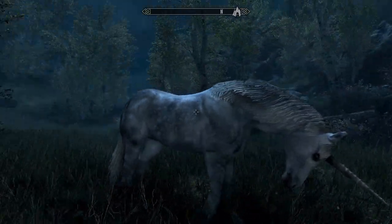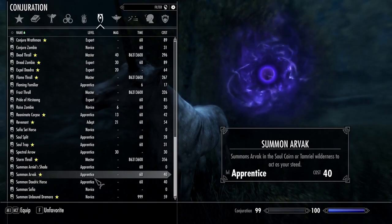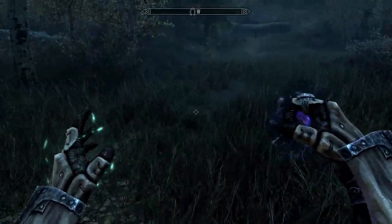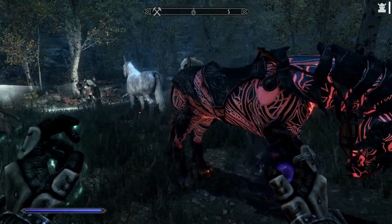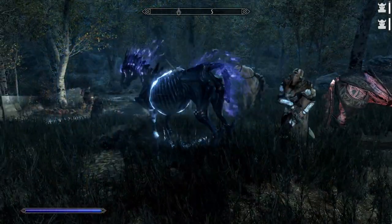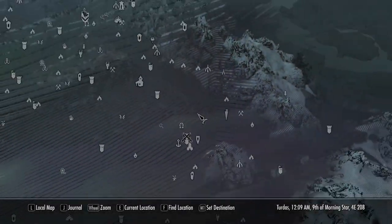Also note: if you were to get another horse, or use one of the Spectral Summon horses from either of the Dawnguard DLC, or the Sage Recourse from the Creation Club content, the unicorn will slowly make its way back to the College of Winterhold Courtyard and hang out there waiting for you.